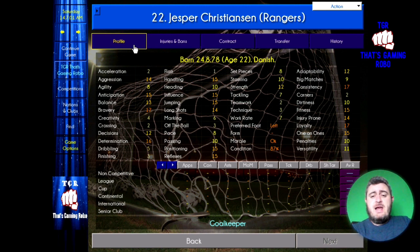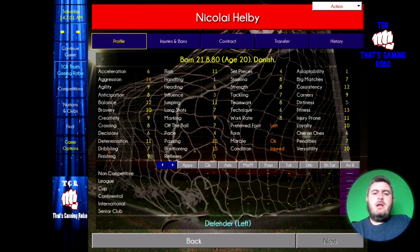Let's have a look at the defence, starting with the left back, Nikolaj Helby. Nikolaj is 20 years old, and at the start of the game he's a free transfer, so you're going to get him really cheaply. His potential ability is 162, so with him being at the tender age of 20, he can potentially develop into an amazing left back on the game — someone that Denmark should really be using.